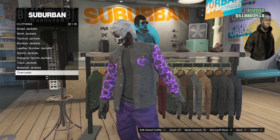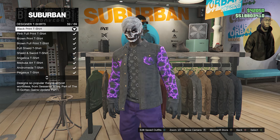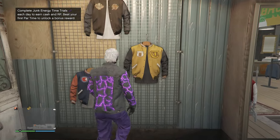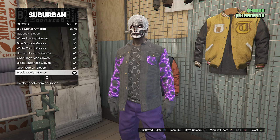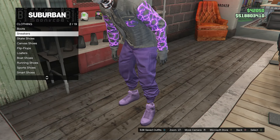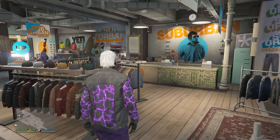Walk over to your tops, scroll down to denim jackets on slot 7, and equip the purple lightning denim on slot 13. Back out of denim jackets, scroll down to designer t-shirts on slot 34, and look for the black print t-shirt on slot 59. With the black print t-shirt and denim jacket equipped, that's all for your top. Go over to your accessories, click on gloves on slot 7, and equip the black woolen gloves on slot 58.